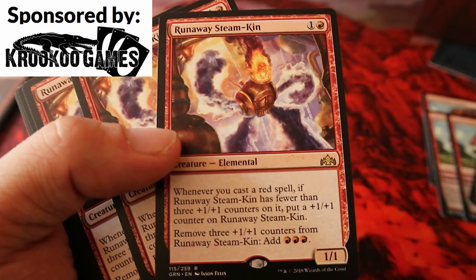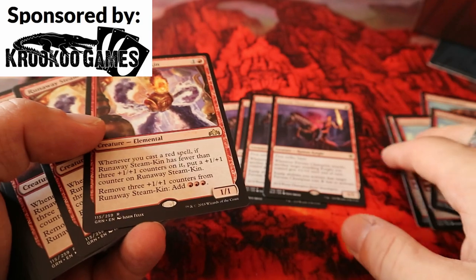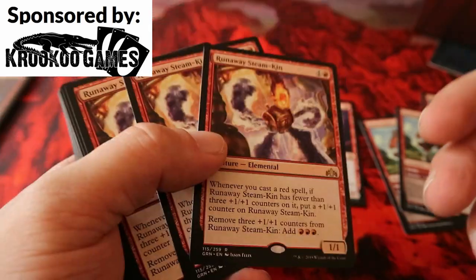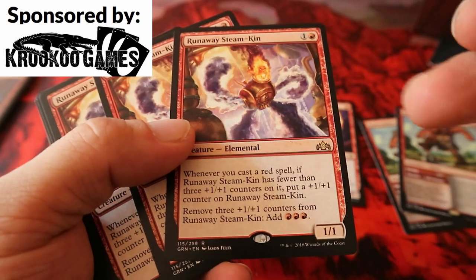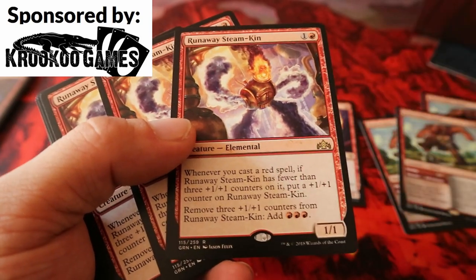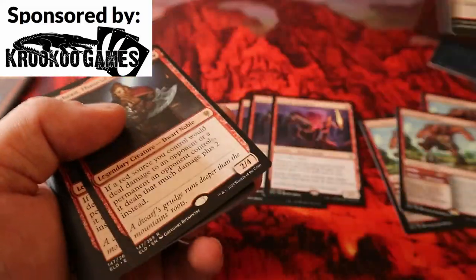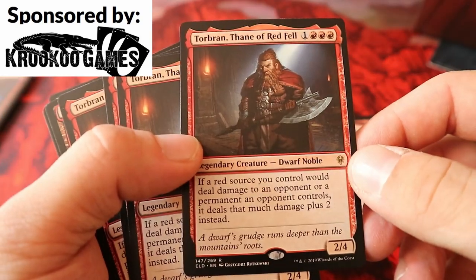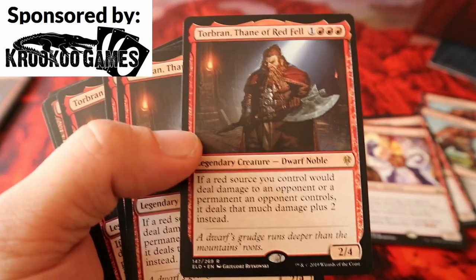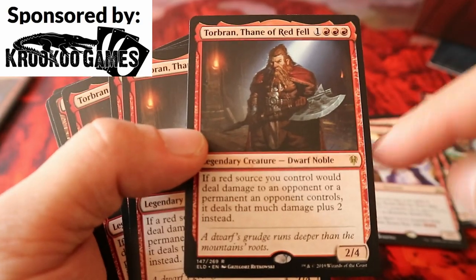We have Steamkin, which greatly benefits from cheap spells — the champions, the giants. Each time you play a red spell you get a +1/+1 counter, and you can remove three of them to get three red mana. It's like a dark ritual — really nice ramp for aggro. And then there's Torbran, who is absolutely insane.